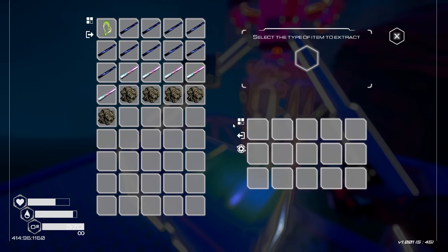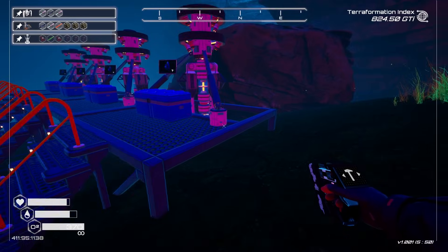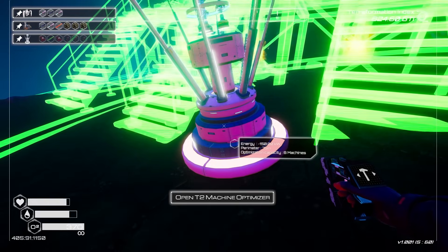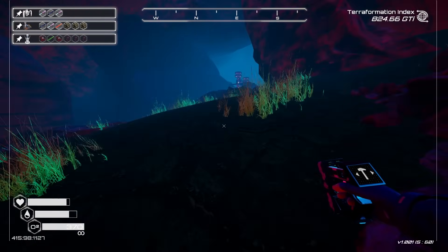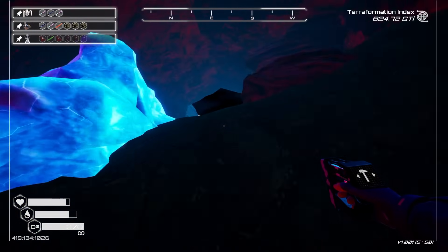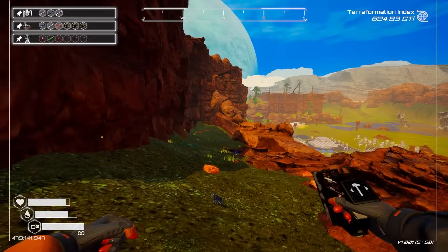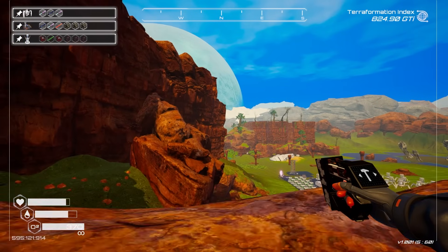These miners normally take 75 seconds but I got them down to 43 seconds because I brought out an optimizer machine and put three production multipliers in the fuse. I didn't know that would work for miners but it does — awesome! I'll move those down there eventually to get them all in the same area. We still have a good amount of osmium rods left, so let's go ahead and make some tier five drills.